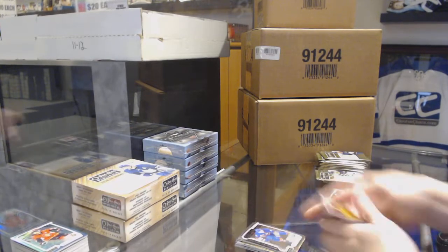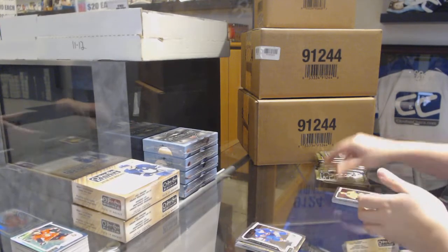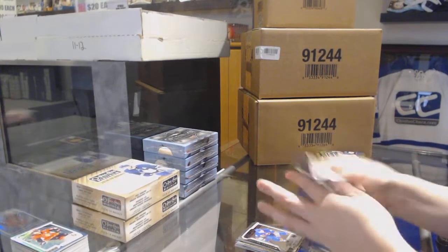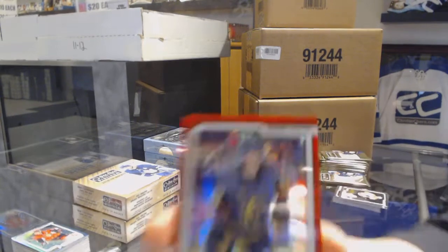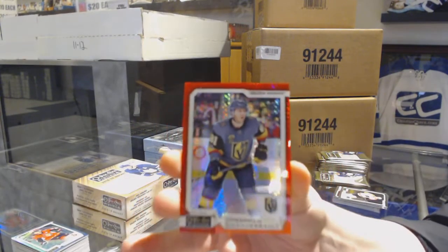Retro for Vegas - Jonathan Marchessault. Michael Dalcol, Rookie of the Islanders. We've got a Red Prism number 199 for Vegas, Jonathan Marchessault.